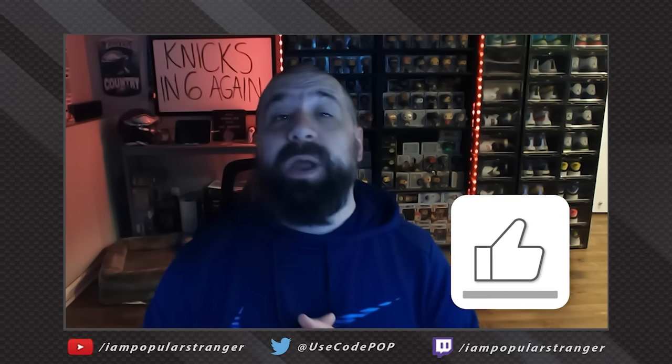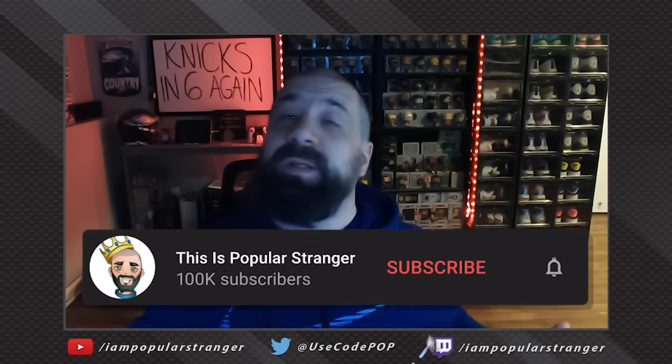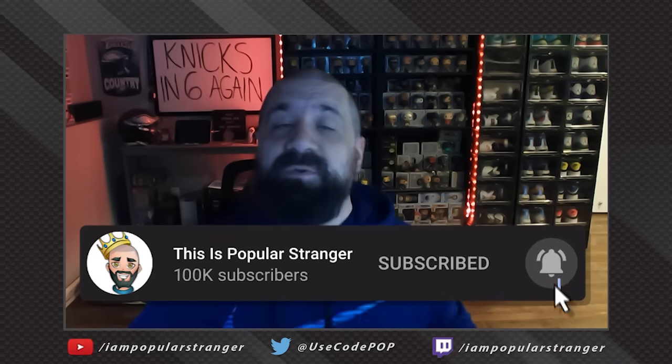Hey, what's going on everybody — this is Popular Stranger and we are back again today with another Madden 24 Ultimate Team video. Today we're going over a bunch of cards you can buy right now that are way down in price. They will not only upgrade your squad but also help you win more games. Most cards we talk about should be under 400,000 coins, with a few exceptions.